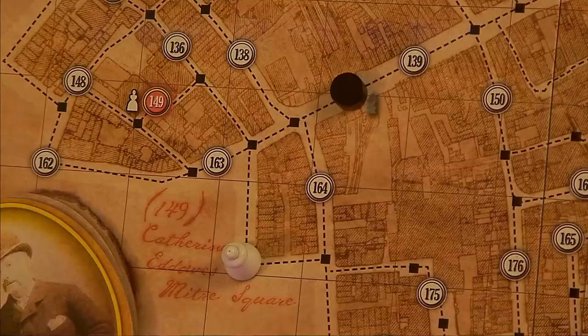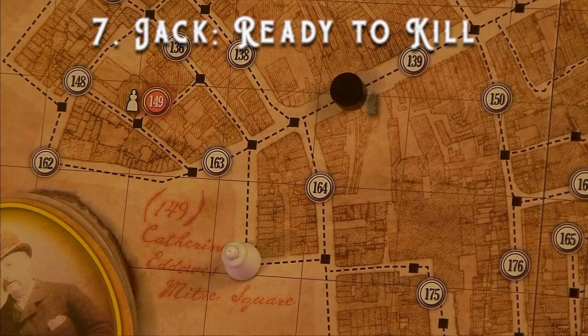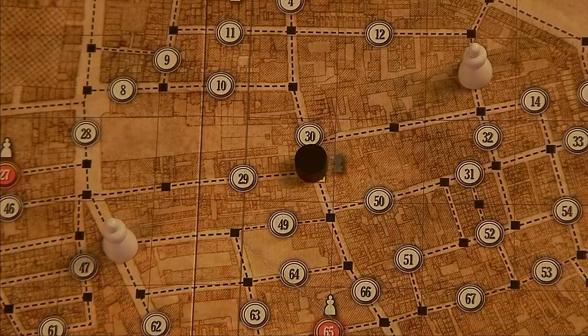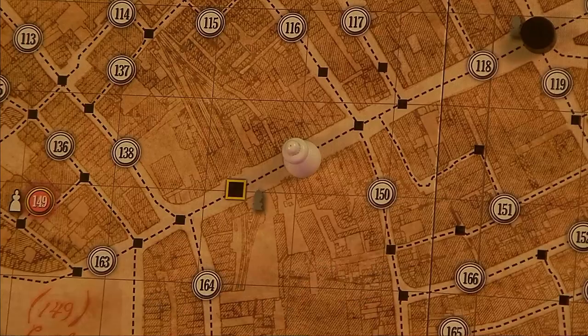Phase seven: Jack's patience is rewarded, as he may reveal any of the police patrol tokens on the board. If it is a decoy, it is removed. Otherwise, it remains face-up on the board. Then return to phase five, where Jack once again must choose whether to kill or wait.